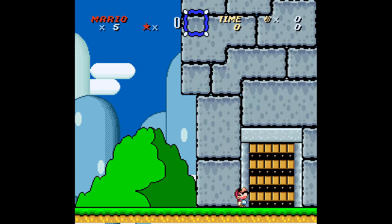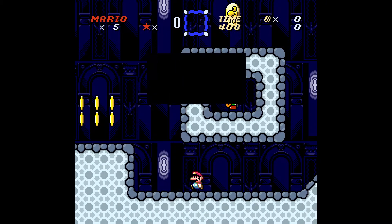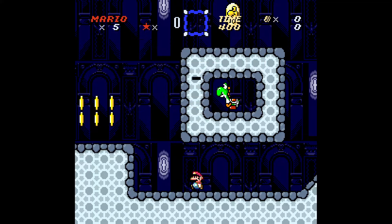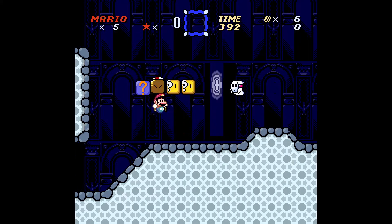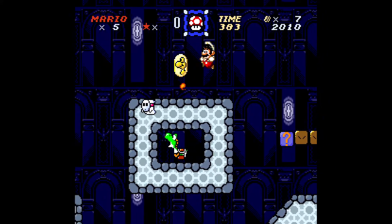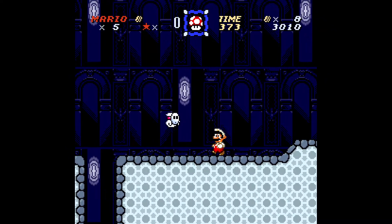I'm gonna link this in the description — I should do it at least for the first episode anyway. The in-game text reads: 'I was taking out this castle but then the lights went out and I was trapped in this stone. A little help here.' I'm not sure the hacker speaks English as a first language, something feels a little off. 'Hold B to run, hold B next to some objects to carry them, set them down.' It's nice when hacks give you tutorials.